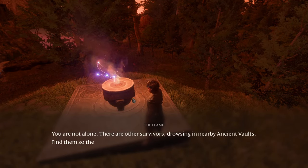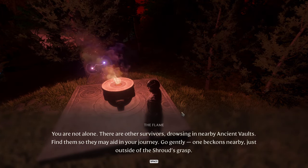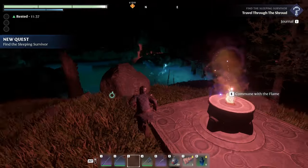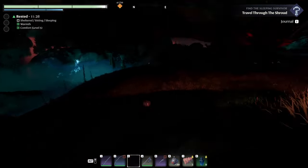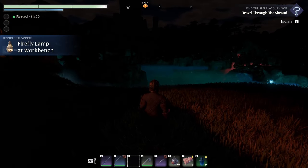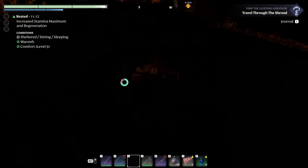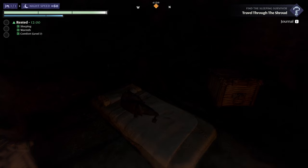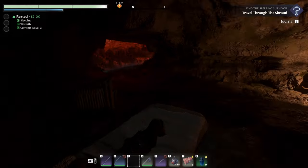The flame speaks: 'You are not alone. There are other survivors drowsing in nearby ancient vaults. Find them so they may aid in your journey.' When you upgrade the flame altar, it basically just gives you a bigger building area outside of it — that's all. I'm not going to pick up my bed, I'm going to sleep in it. Right now my comfort is level 7, so that gives me a 12-minute rested buff. The more comfort you add to the cave, the better buff you'll get, but 12 minutes is more than enough.